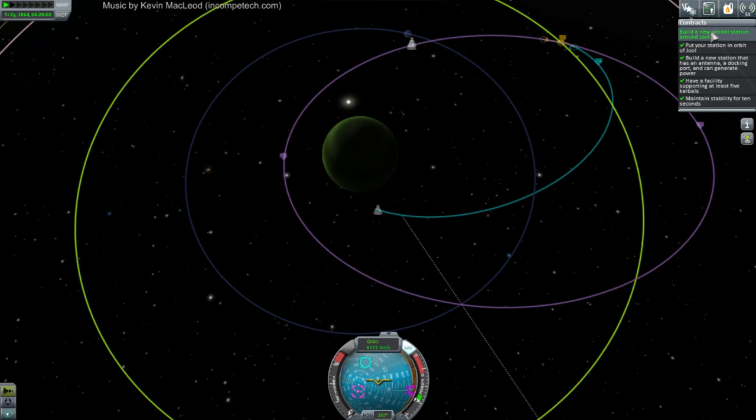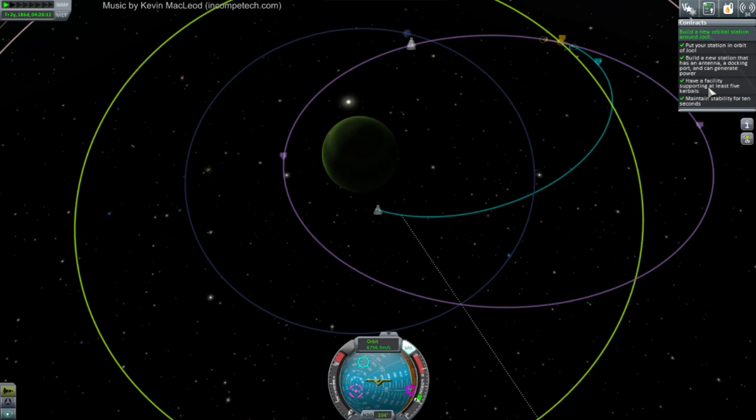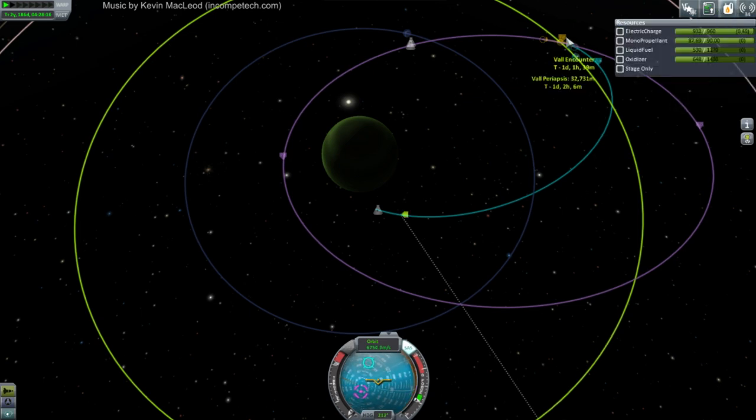We got the new orbital station around Jewel contract done! That's good - that was sort of a surprise. I thought that maybe they'd not count this weird orbit, but we've got that contract clear. So all we have to do is get into orbit around Val.